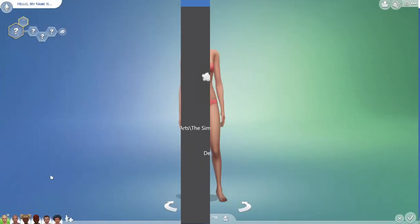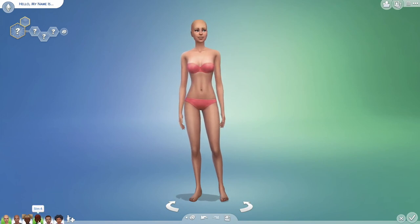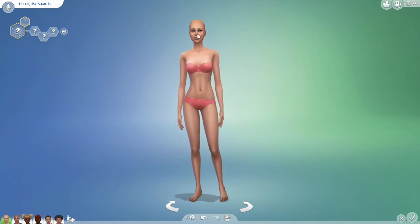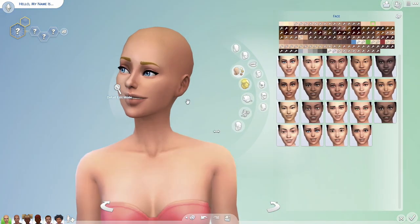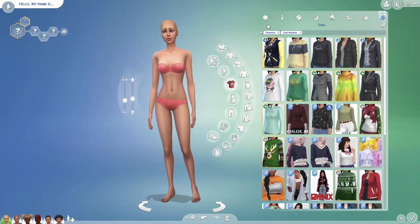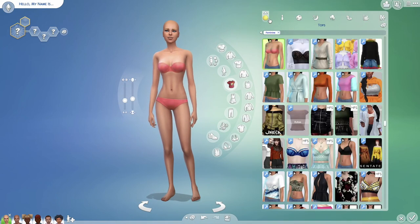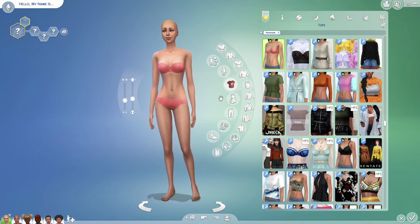Now I'm in-game, starting with a base family — a male, a female, a young adult, young child female, young child male, and toddlers — because you might want to clean out child CC and toddler CC too. The way I prepare my sims for this process is basically take everything off them. Anything they have on will come up in Sims 4 Tray Importer as an item, and you don't want to accidentally delete something you wanted just because they happened to have that outfit on.